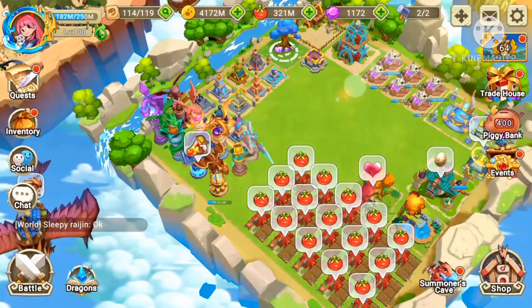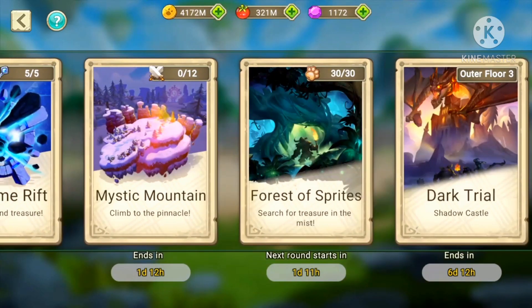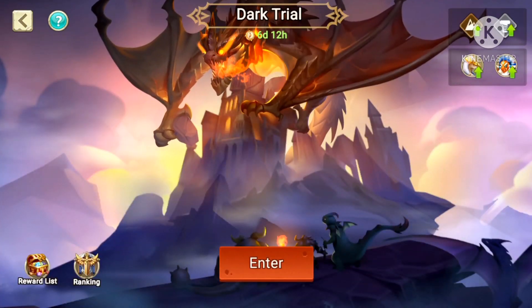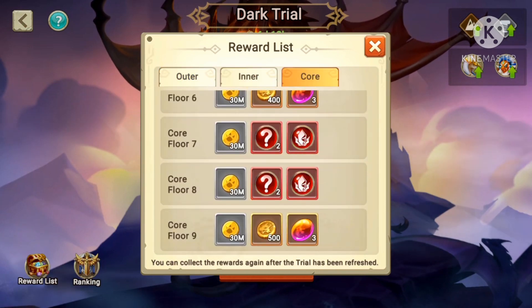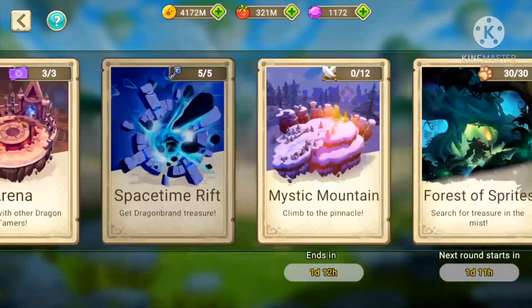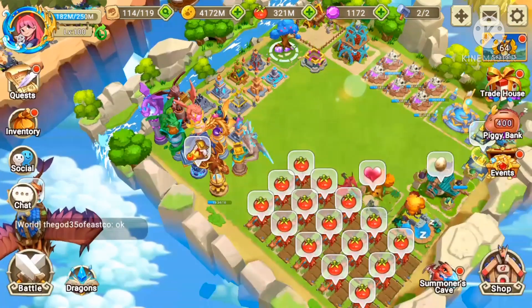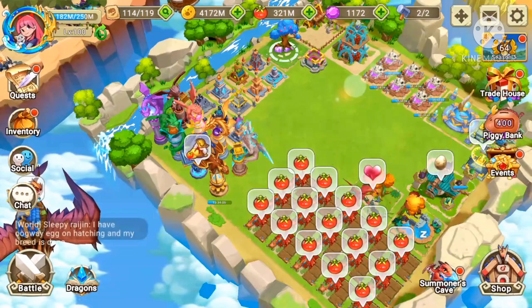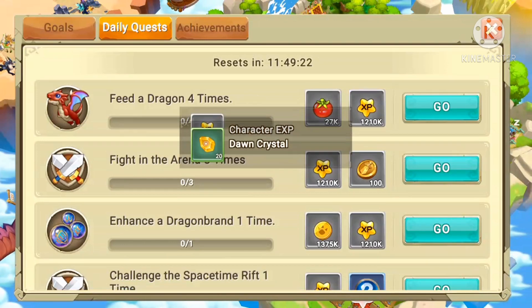I hope I could help you. I know some people don't play Forest of Sprites, but I really recommend it because you get gems out of it — though I don't think you get dark-type gems from it. I really recommend doing the Forest of Sprites when it's available again. Do your arena, buy the treasure statue, and do your quests — claim everything.